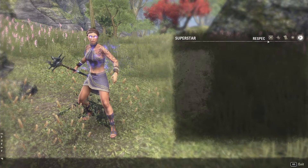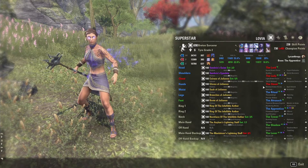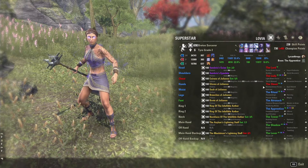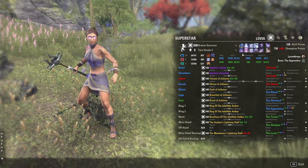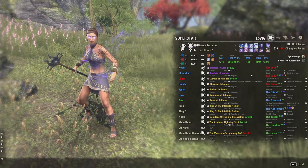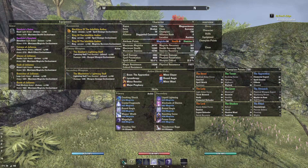Here you would go to respec, but you need to have a build saved first. The plus side of Superstar is that it does give you most information — I actually really enjoy Superstar. The only way I feel it lacks is that if your friends don't know what image a skill is, they won't really know what that skill is and how you have your bars set up.